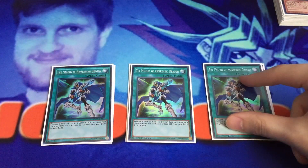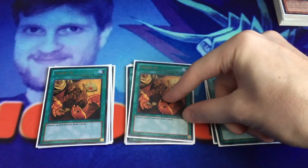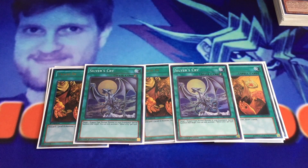Going into the other three-ofs: three Melody, which just gets you to your Alternative and your vanilla Blue Eyes. Three Return of the Dragon Lords — basically the most broken card ever because it protects and revives your monsters and it's not once per turn. Three Trade-In for the draw power. Two copies of Silver's Cry — I upped it to two because I wanted a fifth card to bring monsters back from the graveyard. Silver's Cry in tandem with Return of the Dragon Lords is so good that I wanted the second copy. Every time I had it, it was never a bad card. I would typically side one out going into games two and three, but for game one you want as much aggression as possible.